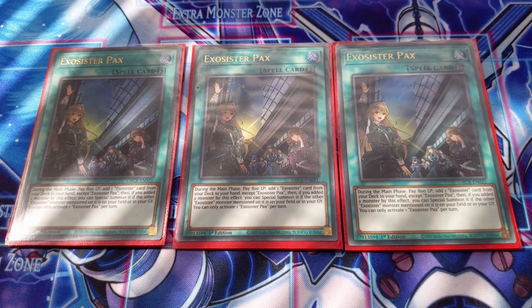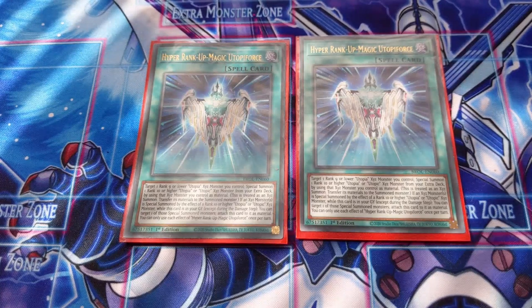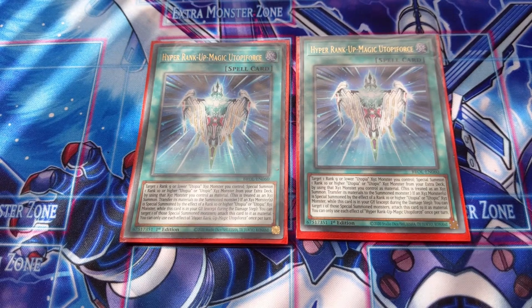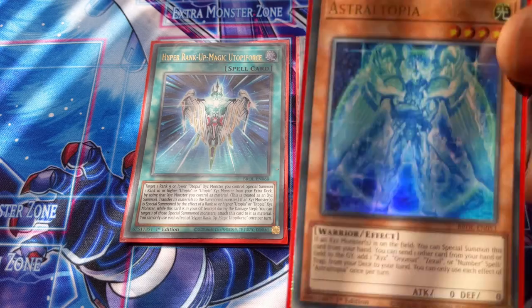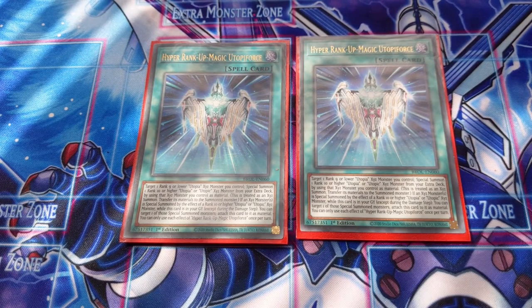Hyper Rank-Up Magic Utopia Force is a two-of in the deck. It can be searched by ZS Ascended Sage, Zexal Construction, and also by Astrotopia. Those are the main ways to access it and set up your Rank-Up plays.